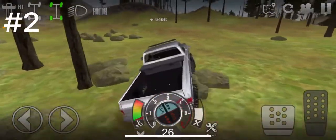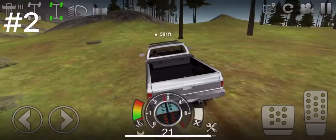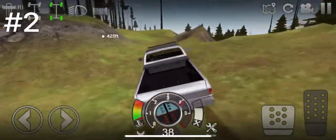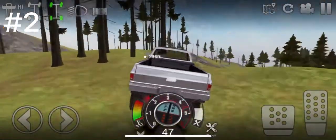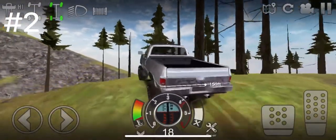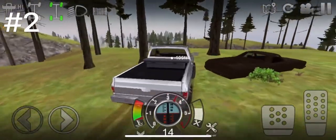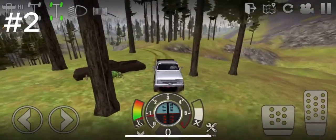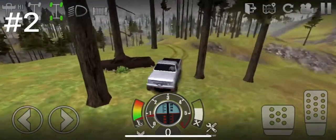The second barn find is on the Woodlands map. It's up here a little bit. I don't know the exact location yet, but we'll see here in a minute. There it is — I think it's the El Camino. Yeah, it's the El Camino, up on top of this little — not the big mountain, but this little off mountain.